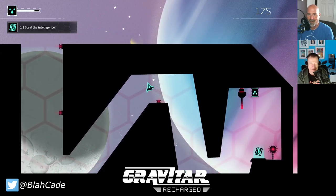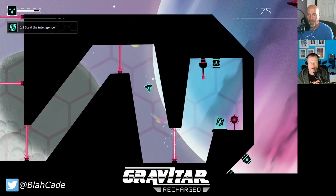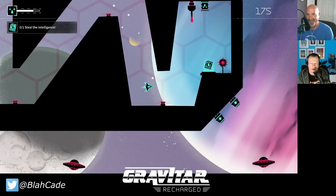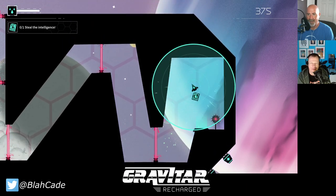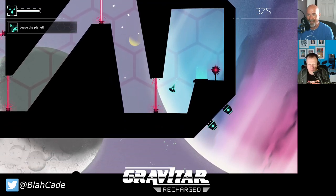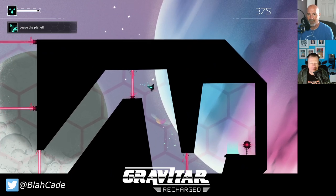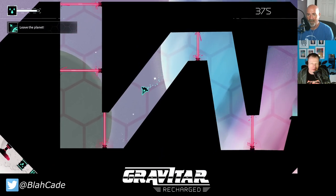Your thruster controls are on the trigger buttons, so you can feather them with analog control — which is really nice. The original game was on/off, on/off, and that was really hard. The analog control helps immensely. You've got to get back out of this cave and leave the planet. This game has very much that 'just one more time' feel to it, which is fantastic.